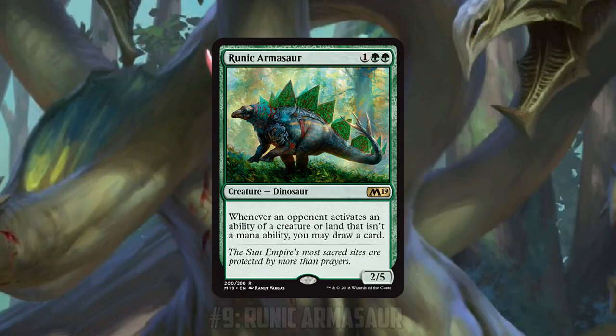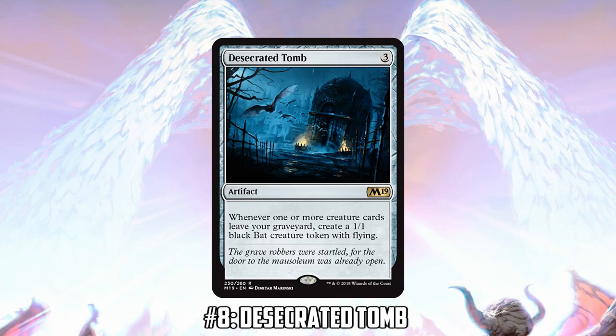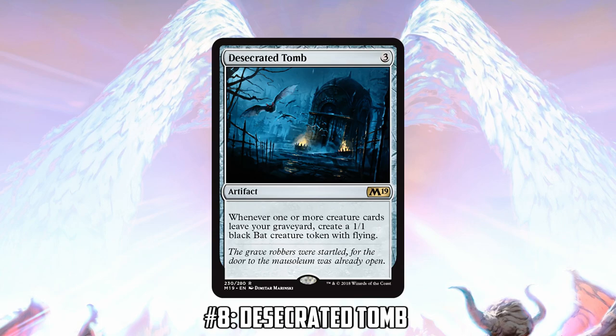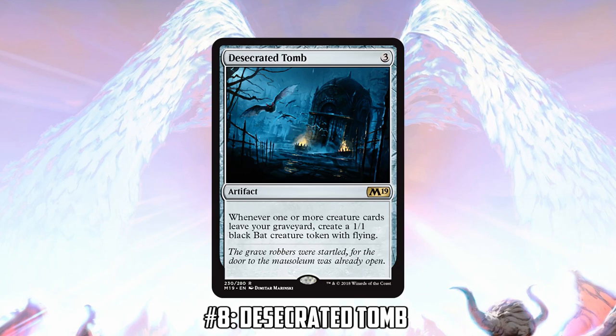Number eight on our list is Desecrated Tomb — this one caught me by surprise as a Commander card. Tomer, what are you doing with this artifact? It's the type of card that really interests me, but I'm not entirely sure how best to abuse it. I think once you're making at least three bats off Desecrated Tomb, it starts to get very interesting.